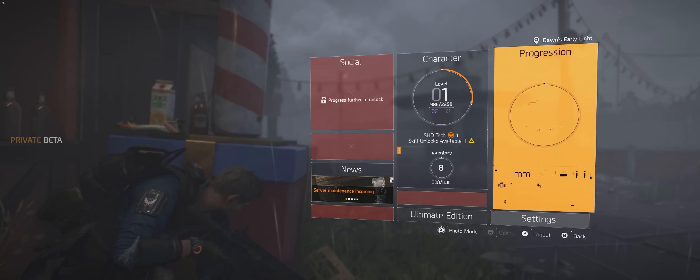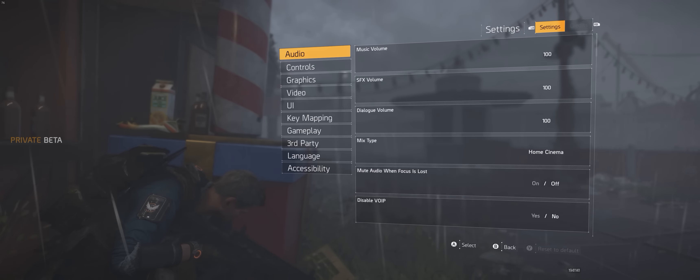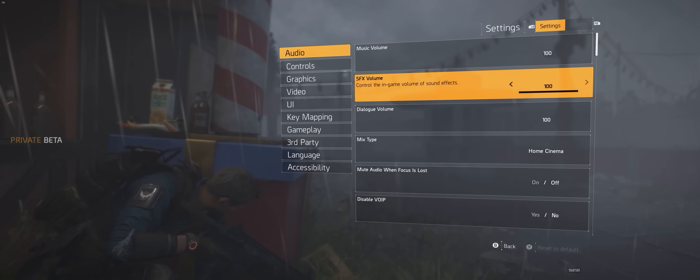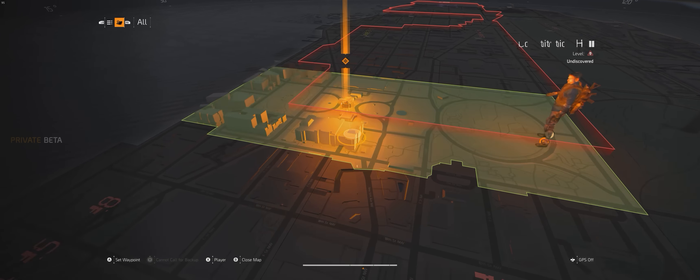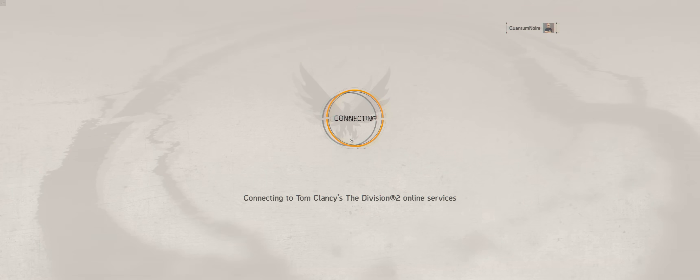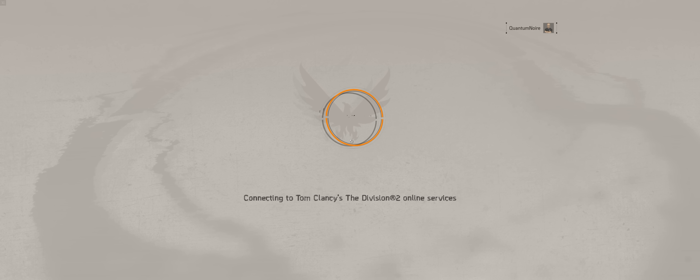All menus work perfectly, locking elements to 16x9 but showing off more on the sides of the screen to avoid black bars, and the map screen uses the entire screen space beautifully. Cutscenes, sadly, are 16x9 with black bars, even in-game ones which is annoying, and finally loading screens are ultra-wide, locking their elements to 16x9 and filling the screen space with the background image.